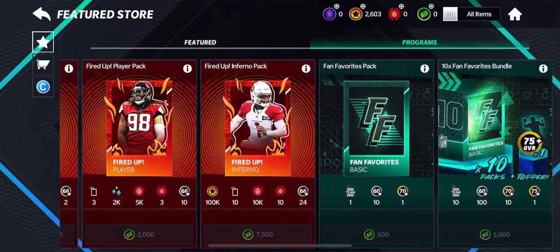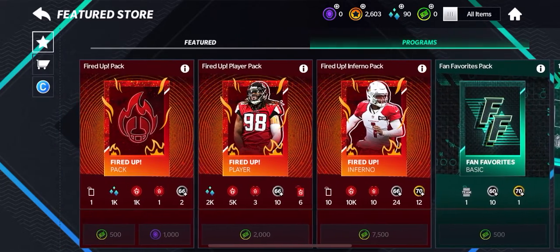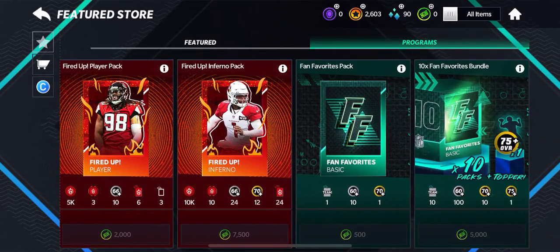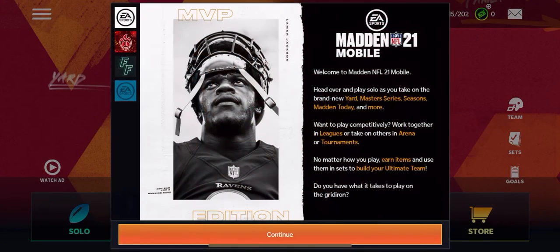There's a Fired Up pack, and Programs — which are for the promos going on in the game. I think it's cool that they have their own category in the store. If you go to the three lines and go to News, it says: welcome to Madden NFL 21 Mobile. You can play Solo with the brand new Yard, Master Series, Seasons, Madden Today, and more. Arena is coming back, but sadly overdrive is too. Everybody's had a big fuss about overdrive, but you don't have to play if you don't like it.